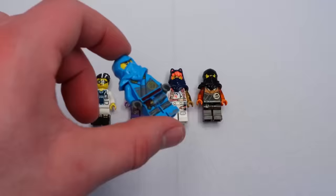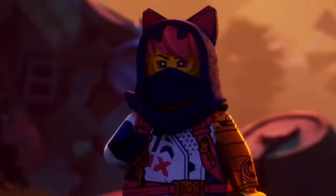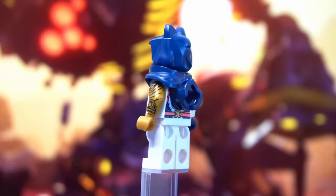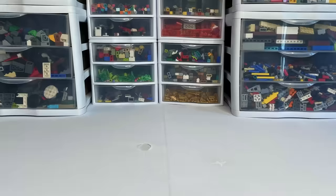Let's start with the minifigures. We need Nian and Sora, which play a big part in this episode. I'm just using their normal Dragon's Rising suits. We also need evil Dr. LaRoe, and I built this minifigure in this video right up here where I built 10 Dragon Rising minifigures.